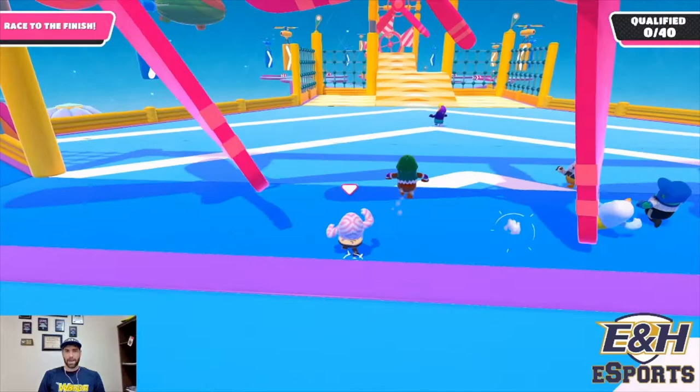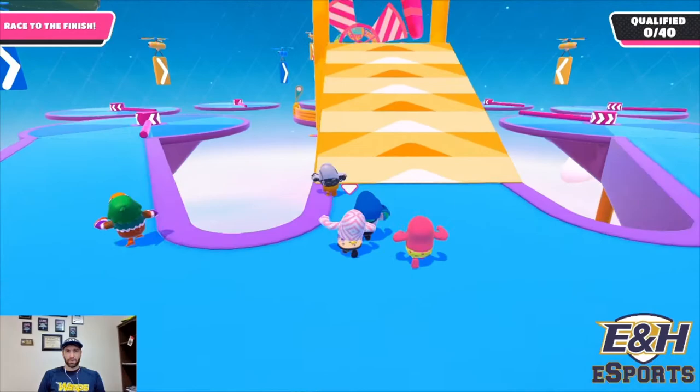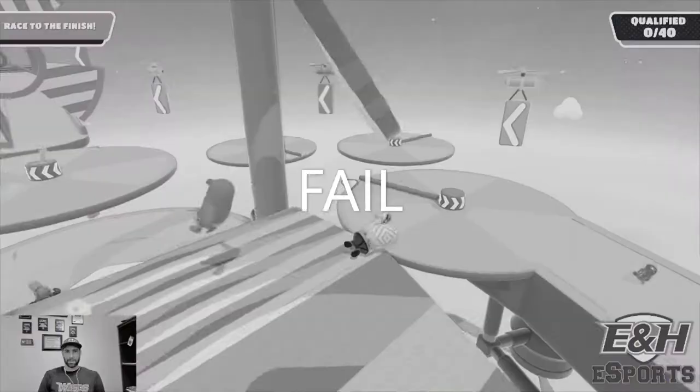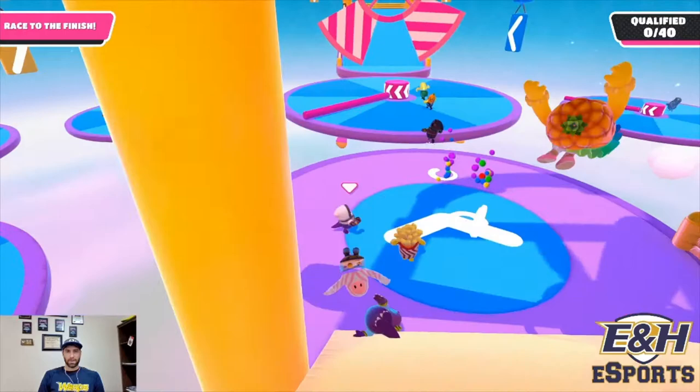Going through here, I always wanted to try and dive through that part. If you dive and spam A, you'll get up quicker. This part here, if you dive towards the top, you won't fall over. And then this part right here, you want to go to the left side, wait until you're about to the top, then dive. A lot of times you can get through — see, I dove right through there and now I'm through.